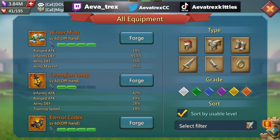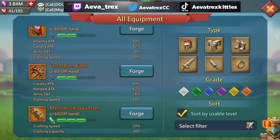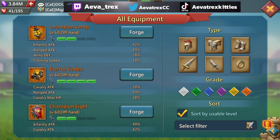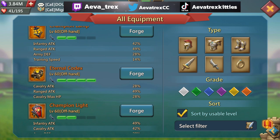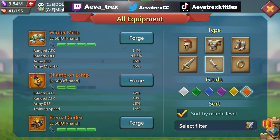Winter Mitts gives you a bunch of Army HP in a slot that doesn't really offer a lot of HP at the top tier. If you look at Champion items, they offer a lot of infantry, ranged, and cav attack, but absolutely no HP. The Eternal Codex has decent attack but only Cavalry HP — and since you're probably not taking rallies in a cav-failing set, that HP is often wasted. Winter Mitts fills that gap with 35% Army HP, making it a really solid item.